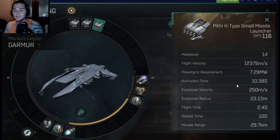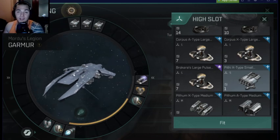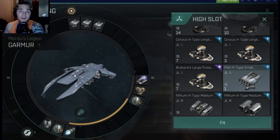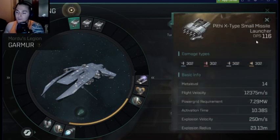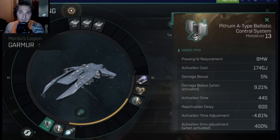The Mordus Legion Gar-Murr is a frigate and cruiser killer. This thing is beastly — it hits as hard as your non-faction cruisers and moves like a frigate. Let's check out the other fits. I already have the X-Type Small Missile Launcher, and I'm also running an A-Type Ballistic Control System to give myself some bonus damage and bonus attack speed.